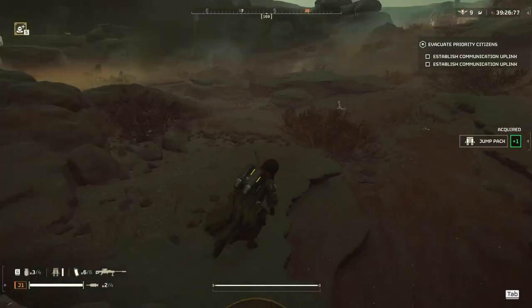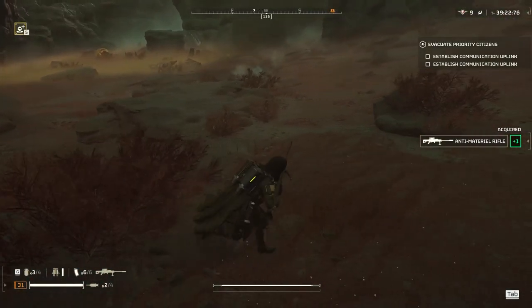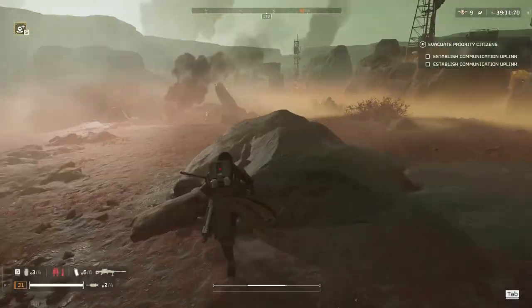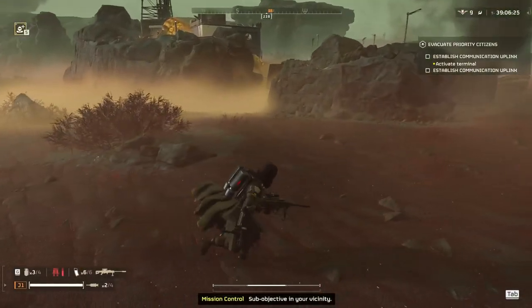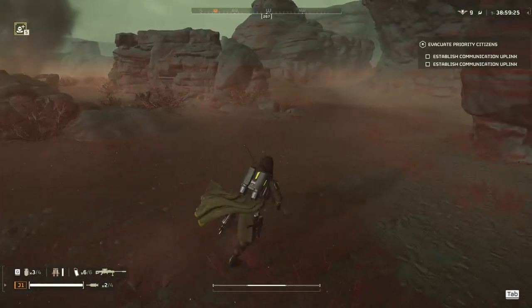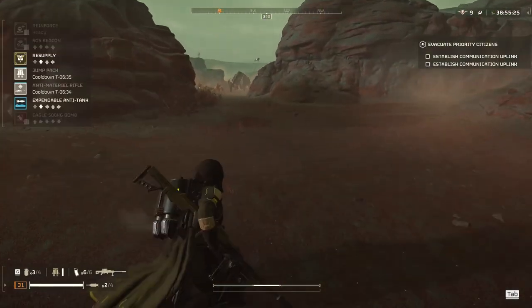I'm trying to decide which objective to go to and eventually decide to go with the one on the southeast side — looks like southwest. First thing I'm thinking is we've got vile spewers, and luckily I took the sniper because this thing just destroys them in one hit. That's honestly one of the main reasons I take it versus the bugs — to one-hit all medium-tier bugs.